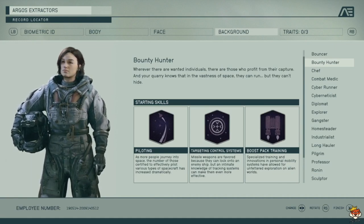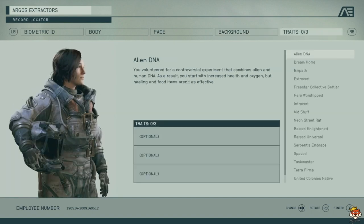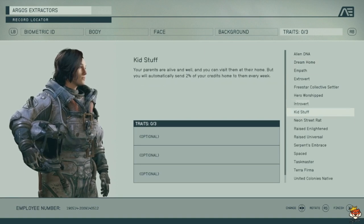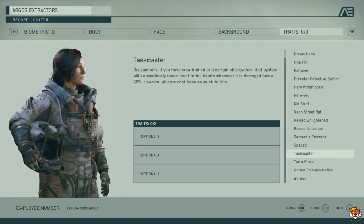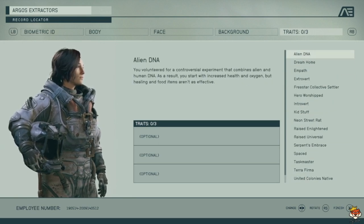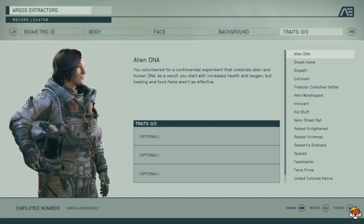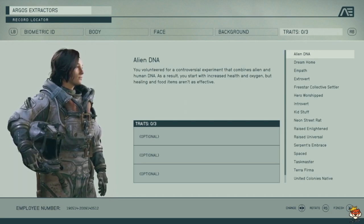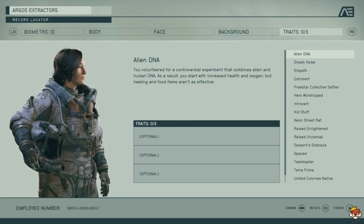Now let's talk about traits. There aren't as many. Traits are give-and-take — they give you something good but also a negative effect. You don't have to pick any. You can pick none, one, two, or three, and you can eventually remove them.